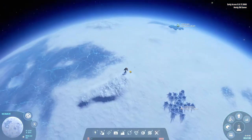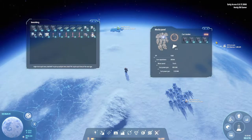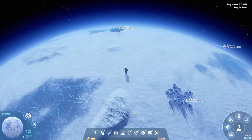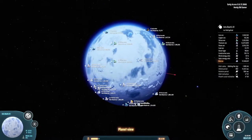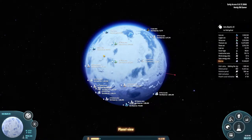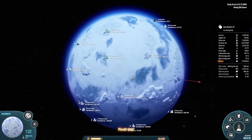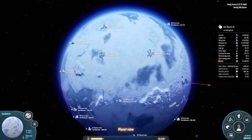All right, our first visit to another planet - coming up! Here we go, nice landing. Let's see how much fuel did we spend - none basically. Let's have a look at the planet. We have fire ice, titanium, silicon - I actually think this is a good spot because we have everything we need.